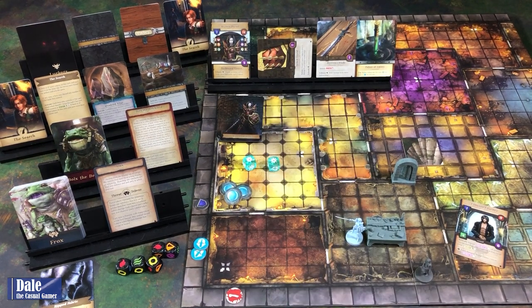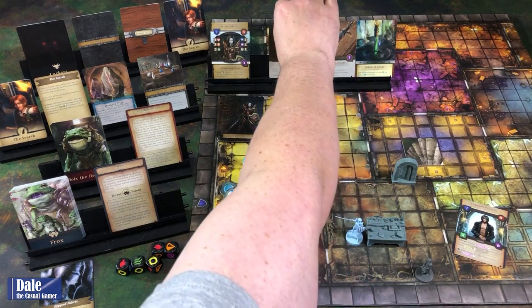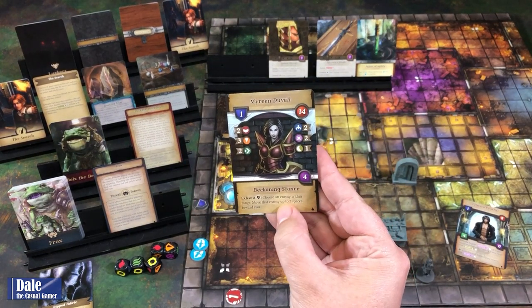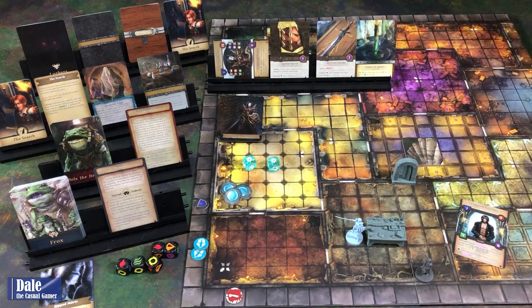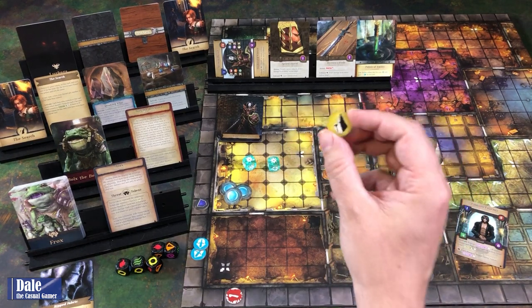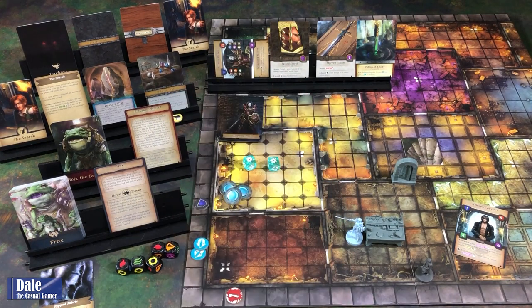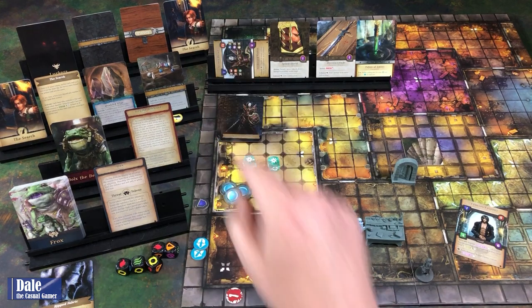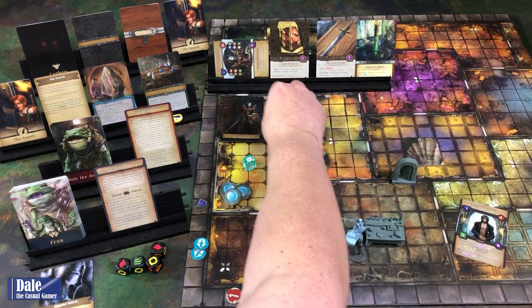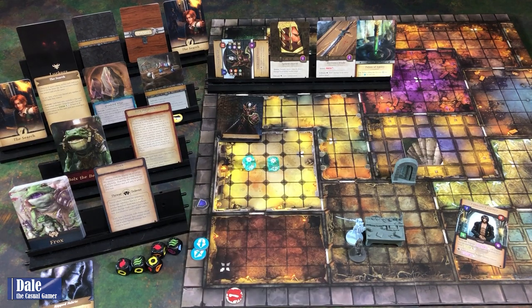So back to our turn. He is three spaces away from us. Beginning of our turn, we ready our cards. We're going to exhaust this one to choose an enemy within range of four to have them move three spaces towards us. And going back one step—whenever we complete an interact search with one of these, we put a token on it, which is going to increase its difficulty for the next one. So back to us exhausting—move one, two, three. Re-roll that rune. That was an exhaust, not an action. First action is to attack.